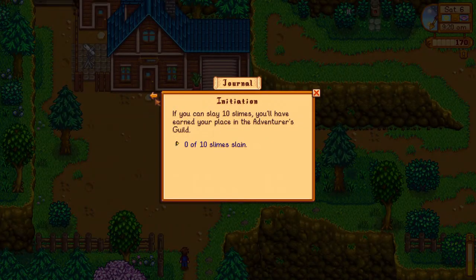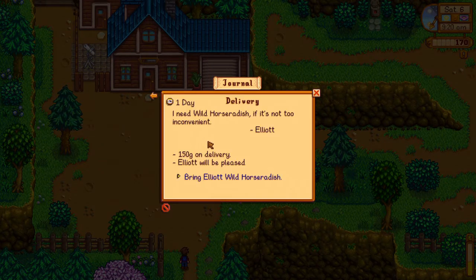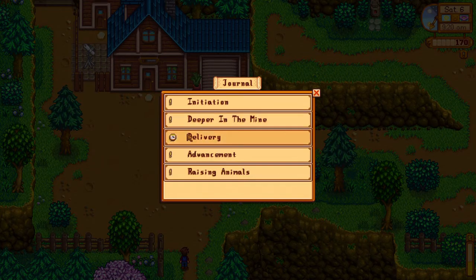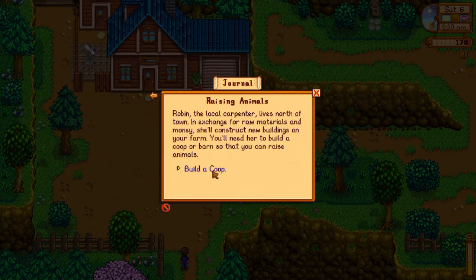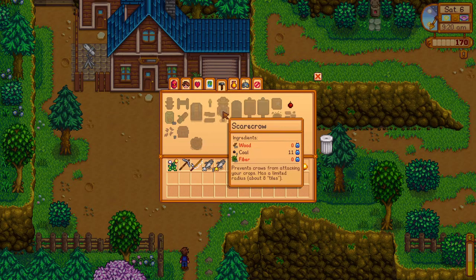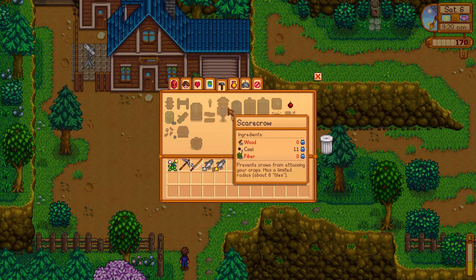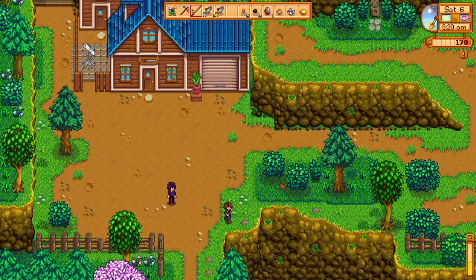Initiation: slay ten slimes, get deeper into the mine. Wild horseradish for Elliot - that would get me 150 gold. We need to craft a scarecrow - can I do that? Yes, we can. Got to remember to craft a scarecrow so we complete that task.